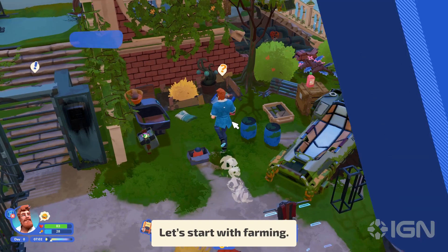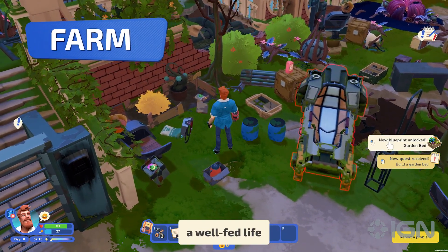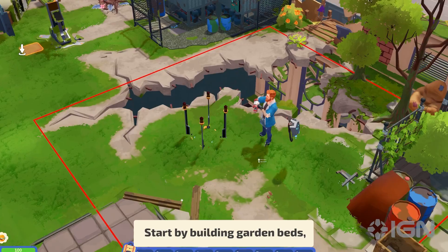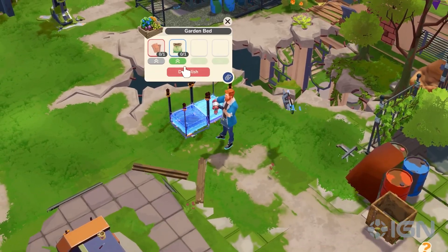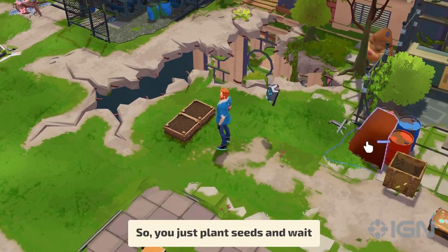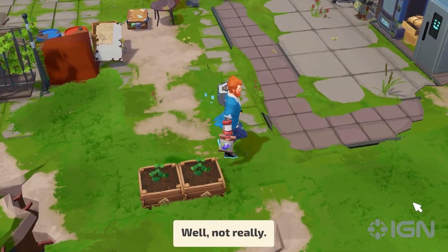Let's start with farming. It's the basic skill that you will have to master in order to live a well-fed life in your new post-apocalyptic home. Start by building garden beds and then plant seeds into the soil. You just plant seeds and wait. Is it that simple? Well, not really.